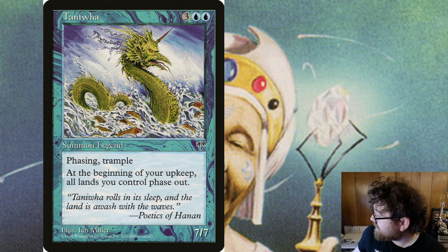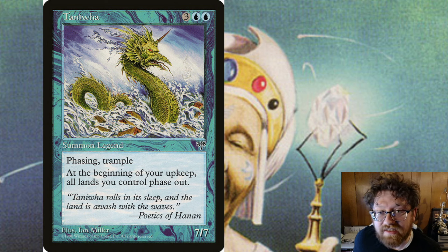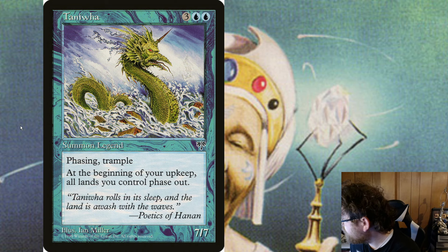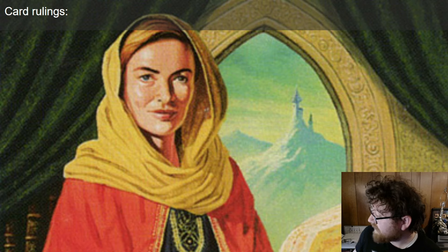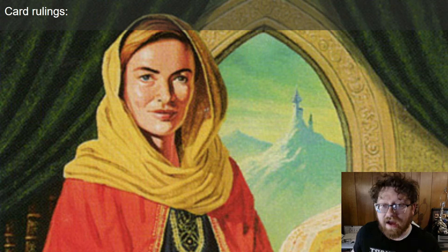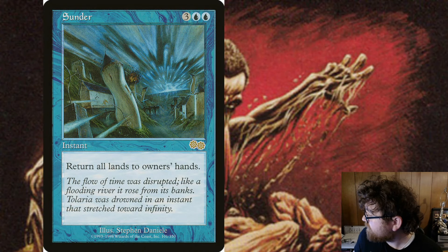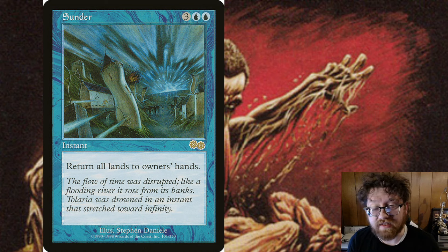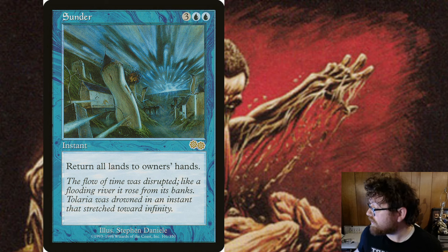Pretty heavy downside there for a 7/7 with Trample that costs 5 mana — having your lands all phase out. But one of these deck ideas, we're actually going to play around with that and have some fun. No card rulings on Tanihua. Just remember that phasing is phasing out and in before the untap step. Also, phasing does not count towards entering the battlefield — it doesn't leave play, it just counts as not existing. Like it's turned invisible, almost.